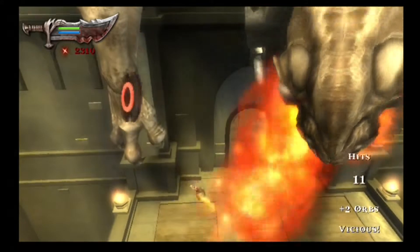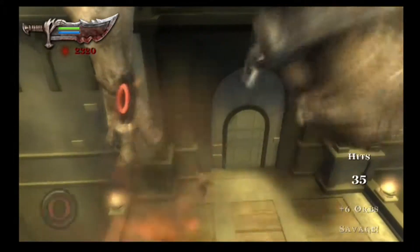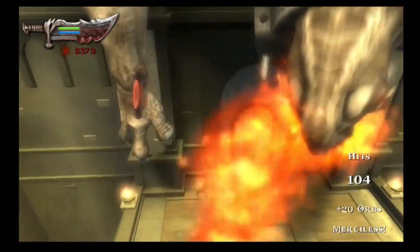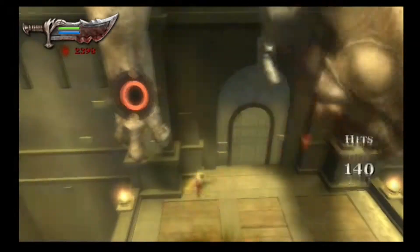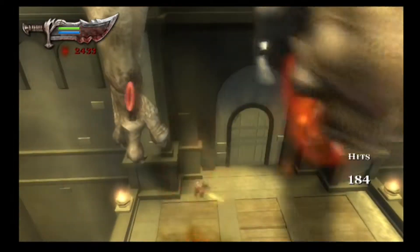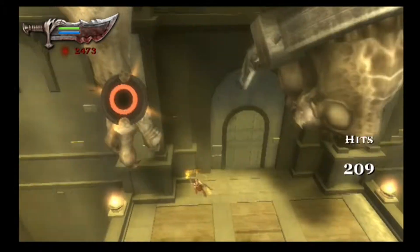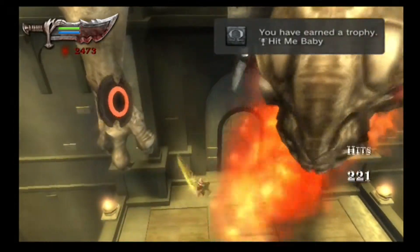I do speed it up just because the Hit Me Baby trophy is get a 200 hit combo and the Heavy Hitter is a 1000 hit combo. One of the areas you can do it is when you fight the basilisk — just get him onto the edge and don't press O, just continue attacking him. It does take about five to ten minutes. There you go, 200 hit combo, and you'll get orbs for every 100 hits. There's the trophy — Hit Me Baby.